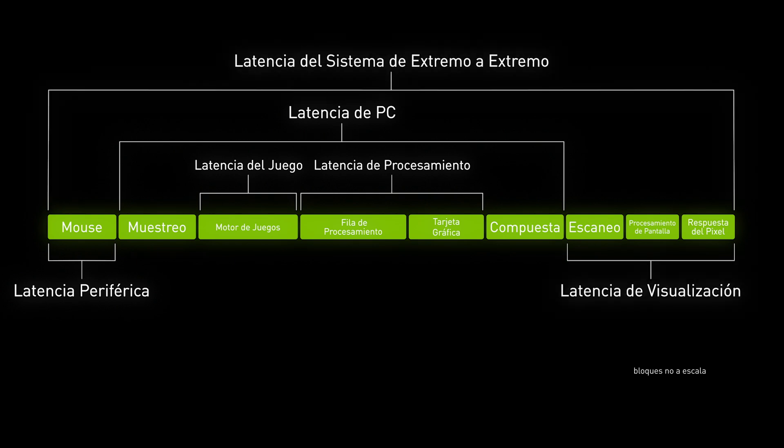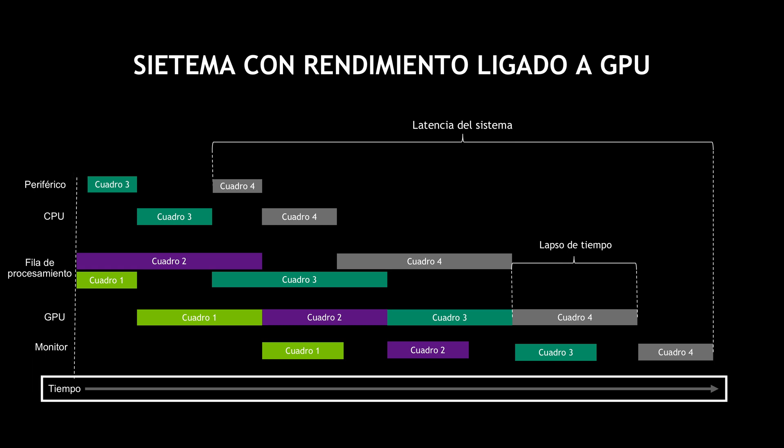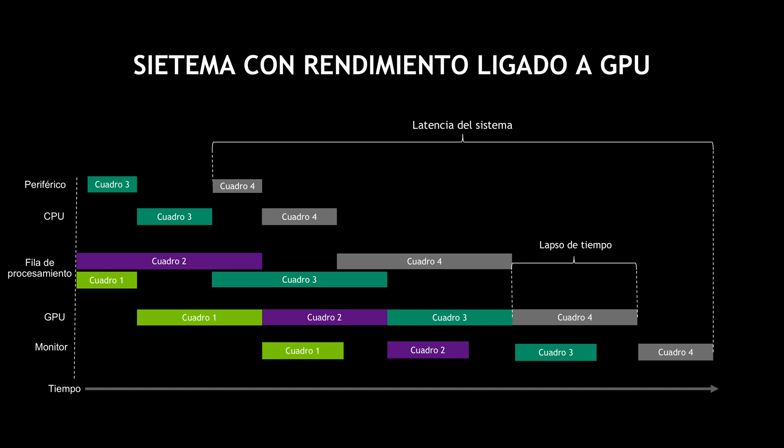Putting all those components together, you get your end-to-end system latency. In this simplified GPU-bound pipeline, we're going to break down some of the components that comprise latency. On the y-axis we show the various events and latency, and on the x-axis is time moving from left to right. You can track a frame through the pipeline by following a single color from top to bottom, starting with input latency, to game engine, to the render queue, to GPU rendering, and ultimately to display.